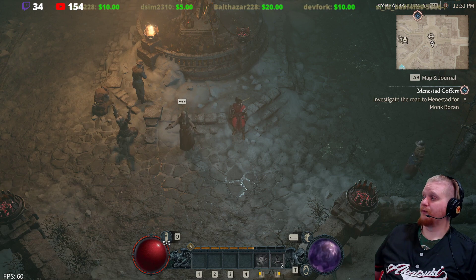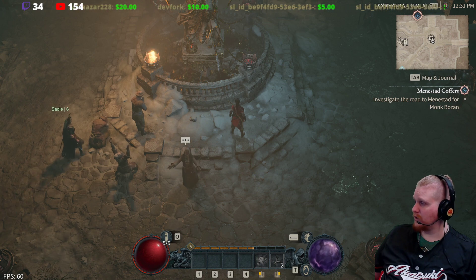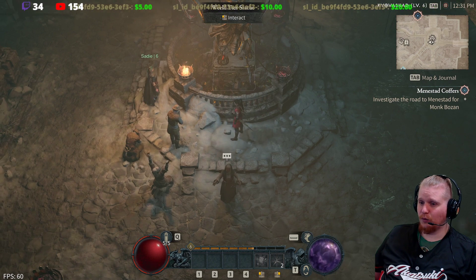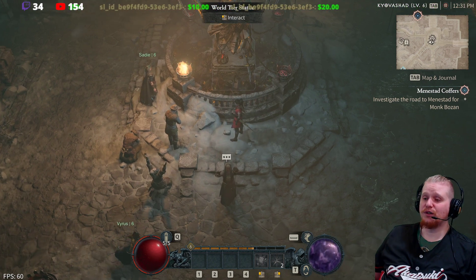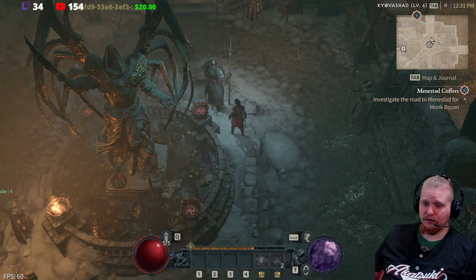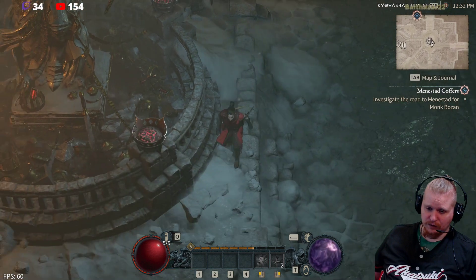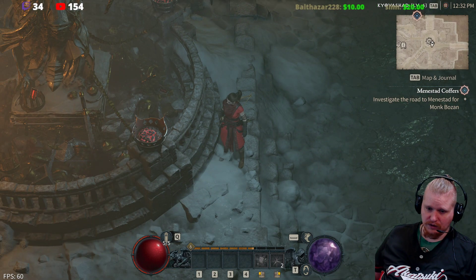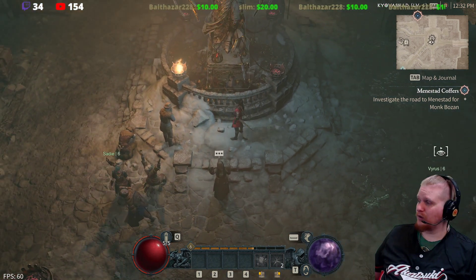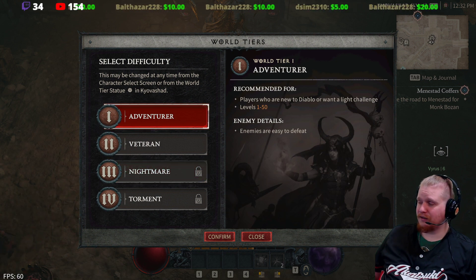Hello guys and gals, welcome! Today I wanted to make a quick video going over the different difficulties in Diablo 4. If you want to change your difficulty, you can do so at the World Tier statue, which is actually kind of cool — it's a statue of Inarius, all golden, with swords, jewels, crowns and all sorts of things. You just click on it and it shows your different difficulty settings.